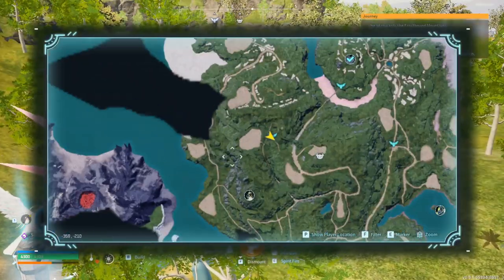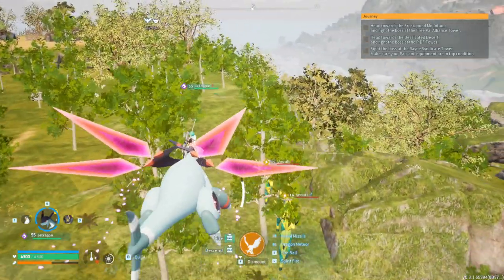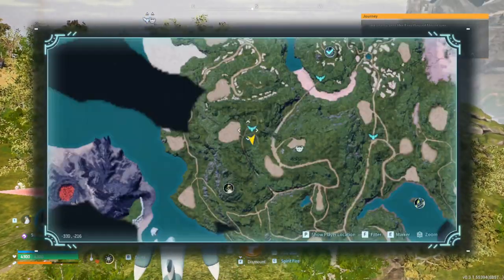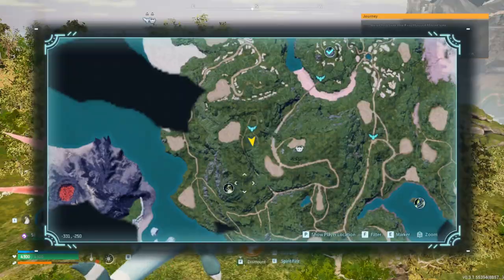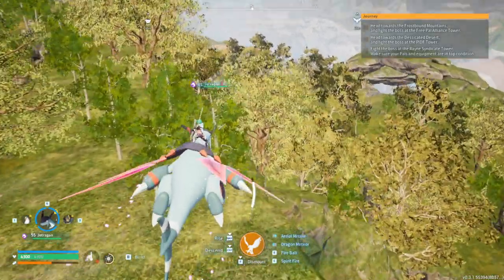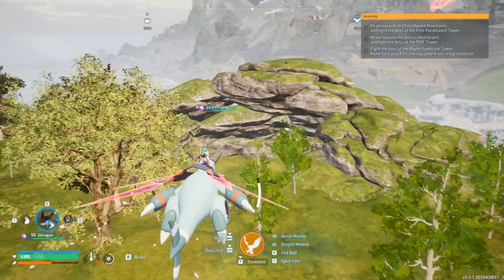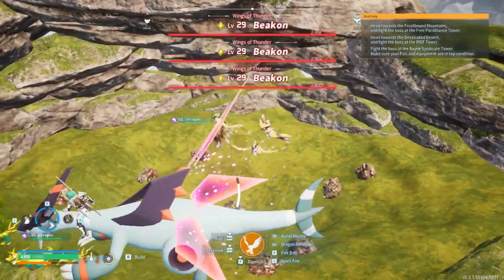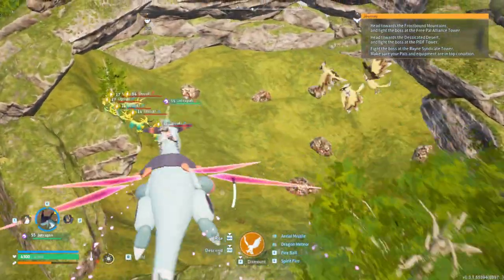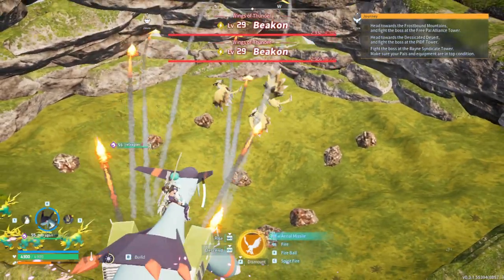How to locate the boss beacon at level 29. What you need to do is head directly towards the path, and then around the northeastern part of his cave there will be a hole. It's going to look a little bit incognito, but it's right here, and inside of it are a lot of ore.